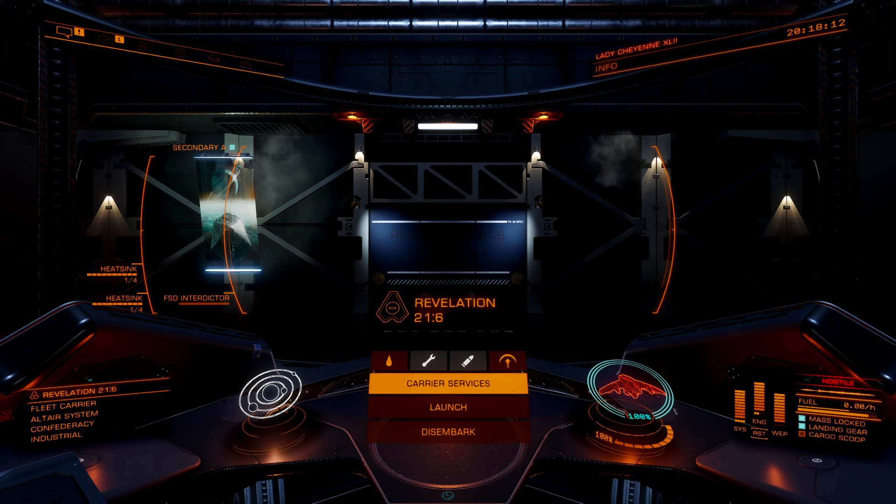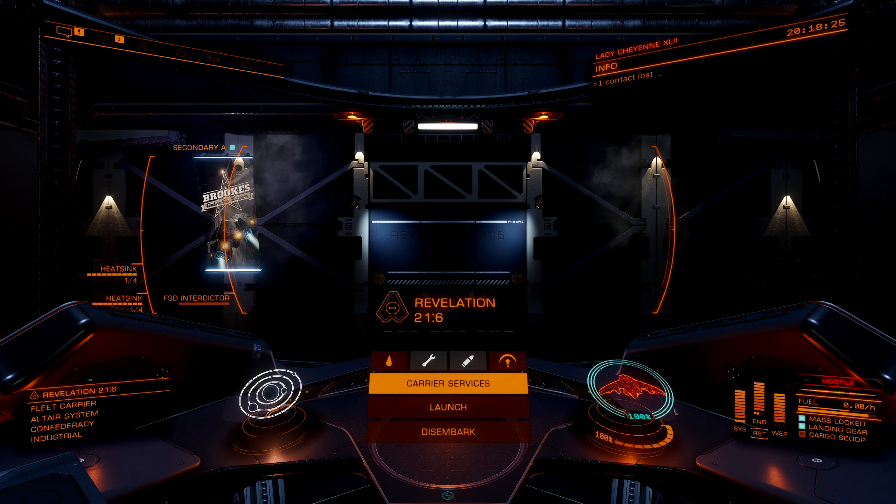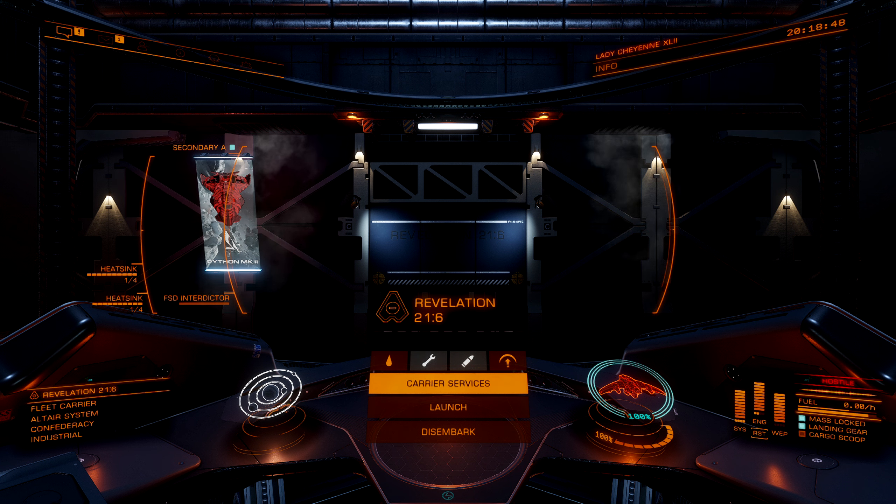Hey guys, how's it going? This is ZRSpark. We are here today in Elite Dangerous on another shipbuilding guide. I'm here to bring to you the Mandalay. This ship has been a very interesting ship. It was first released as an exploration ship, but people have found out that it does a little bit more than that. I'm going to go over today my build for combat. This leans heavily into PvP, but you can use it for PvE and it is pretty modular — you might just have to do some power management and swapping around modules.